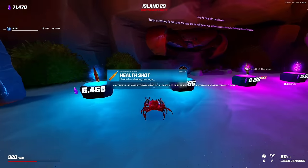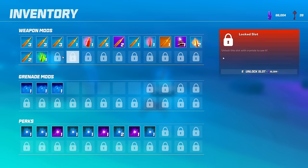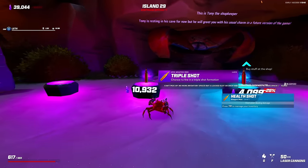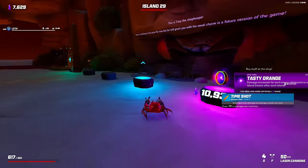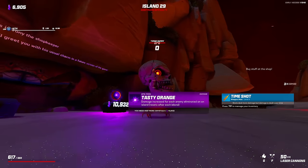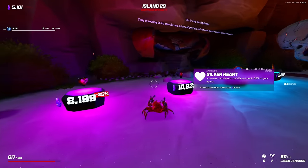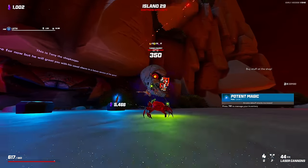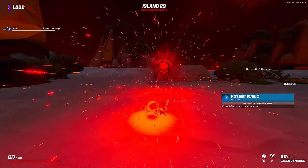Bigger boom. Oh, heal when dealing damage — we are good to go. Oh, silver heart's great. Okay, we'll do triple shot as well. Time shot. I might as well grab tasty — oh, I can't, it's expensive. Let's go for one more, see what we can get. Potent magic. We should heal up pretty nicely here for this boss.